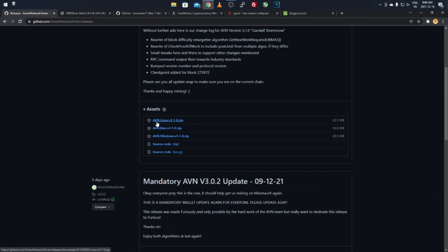Scroll down to the assets area and whatever operating system you have — Linux, Mac, or Windows — just select it. It'll download and then you extract it. Once you're in there, open up the Qt or src folder and run the avian-qt file. That will open up the wallet. It's just like any other ordinary wallet — like Bitcoin, Litecoin, Dogecoin. You just open up the wallet, let it sync like normal, and you'll be good to go.